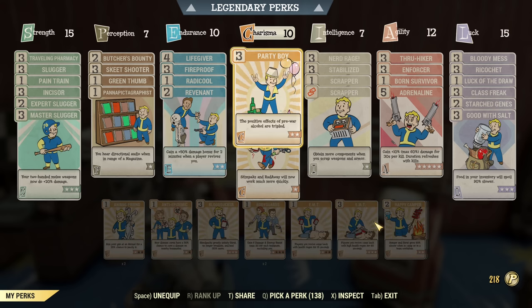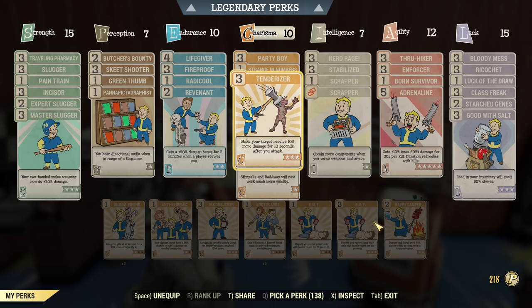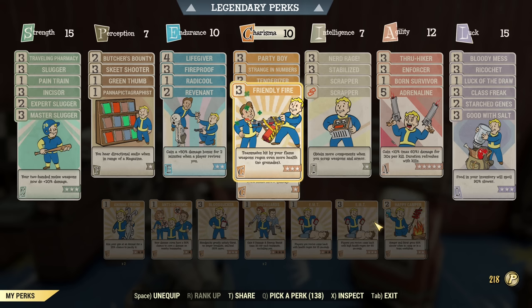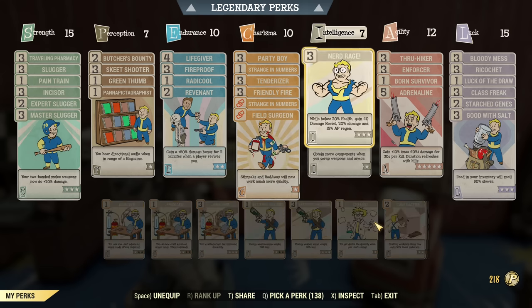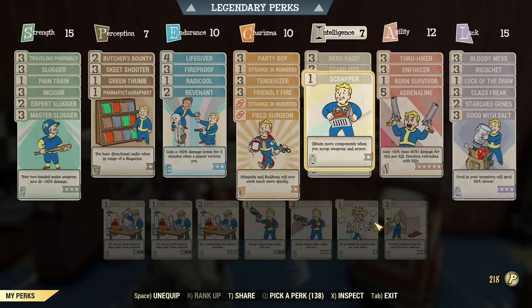Then Charisma — again, it's more than you need so you can cut it down. I have Party Boy so my Whiskey gives me 6 Strength, Strength in Numbers to boost mutations, Tenderizer to increase damage, and Friendly Fire to heal friendlies. You certainly could play without Friendly Fire or Party Boy and it will still be fine. Under Intelligence, I have Nerd Rage and Stabilized. Stabilized is combined with Skid Shooter as I like to cripple with Pepper Shaker. There is also Scrapper — it doesn't stack.